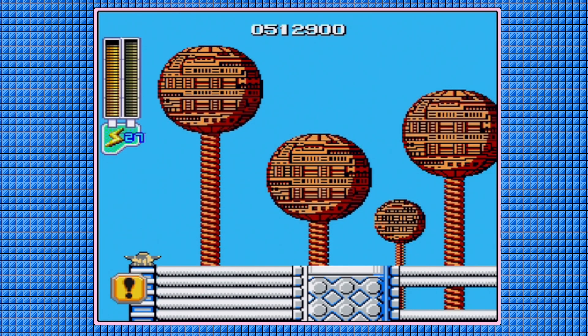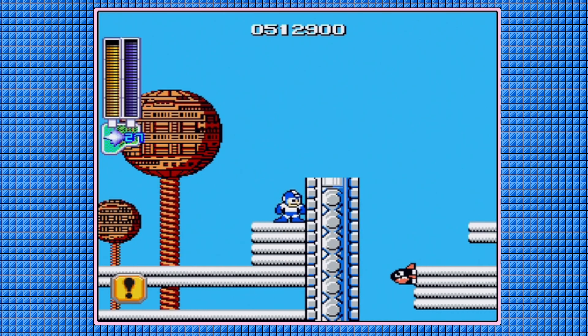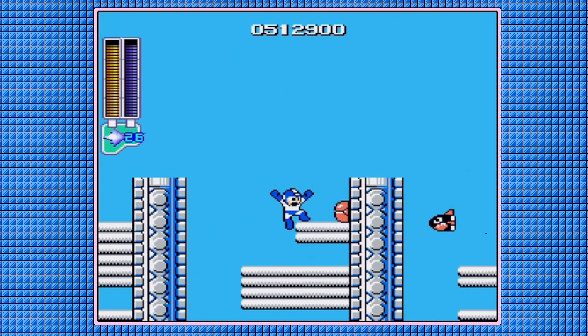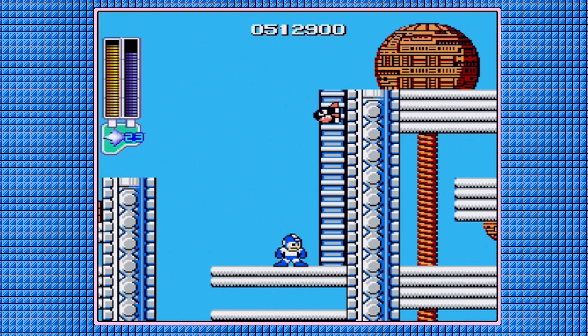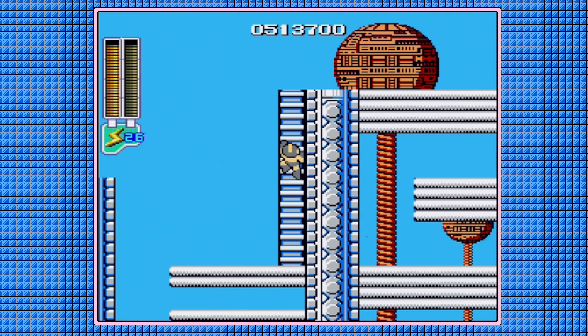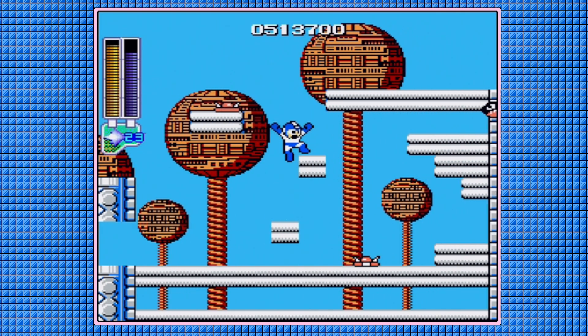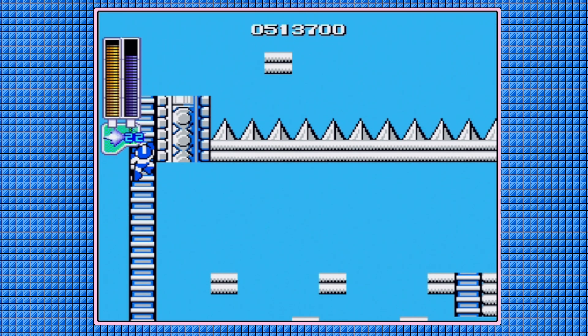Or you can just freeze Sniper Joe in place with the Ice Slasher and jump over him. Ice Slasher is just a good weapon to have on screen anyway. Some of the enemies explode when hit — don't fall into the air wave. On this screen, we definitely want to freeze this guy; otherwise, you can make jumping across that really difficult. A dangerous place where the foothold is dangerous.